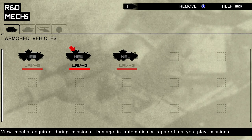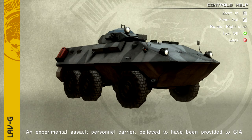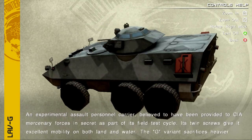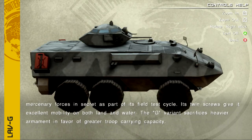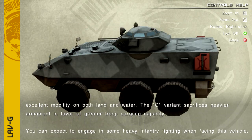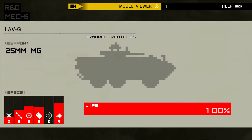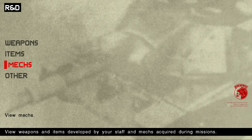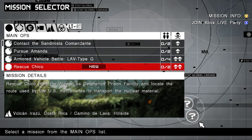You can take a look at mechs. We beat the LOM-G, so you can actually view it if you want to. Now if you wanted to be more action-oriented, you just need to shoot the gas cans on the side and that'll take it out a lot easier. But we want it completely intact so we can get the most points possible. Without further ado, we're going to go ahead and head into our mission. Next up is going to be Rescue Chico. Hopefully you guys are enjoying the walkthrough, and it's go time.